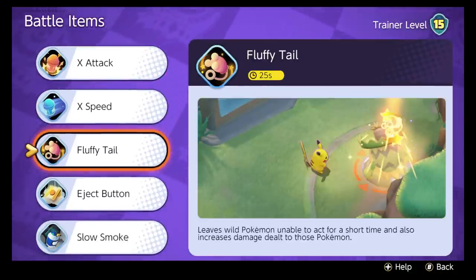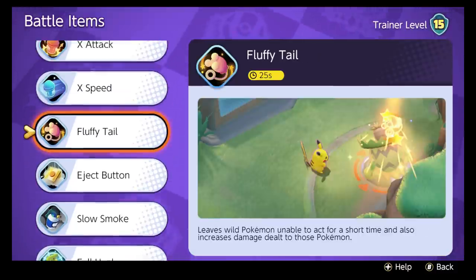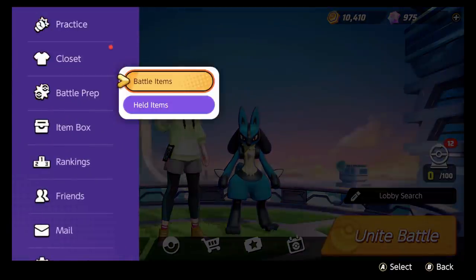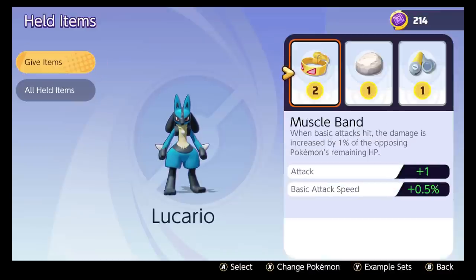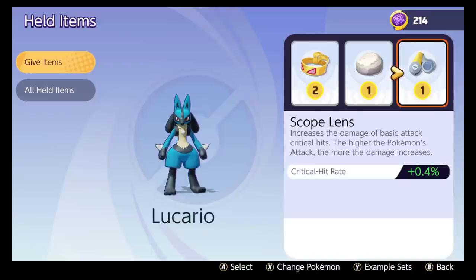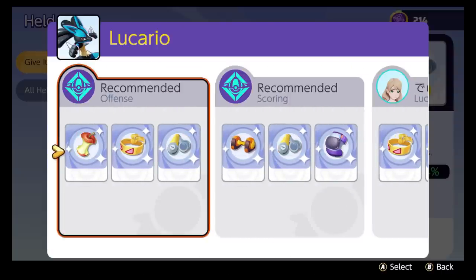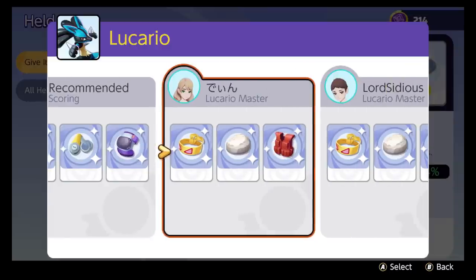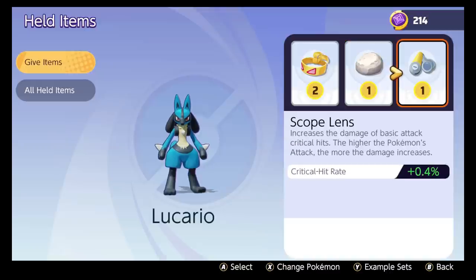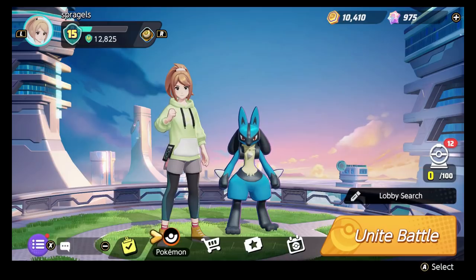Battle items — as always, this is up to you. Personal preference, I think, is best. I love Eject Button. I also think Slow Smoke is pretty good for Lucario. Fluffy Tail is very specific but usable, so is X Attack. Someone in the comments mentioned they really love running potions, so whatever floats your boat — for me it's the Eject Button. I don't have these held items upgraded, and ideally you would. I think this is a good kit for Lucario: Floatstone helps you get to people a little faster, Scope Lens gives you that critical hit rate, and Muscle Band is good for lots of Pokemon. I also love Shell Bell, so I rock Shell Bell on Lucario in place of the crit item because I haven't upgraded my crit item yet.